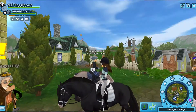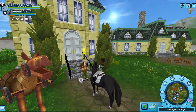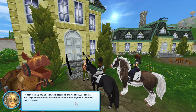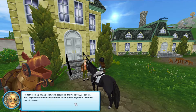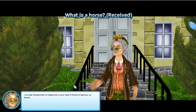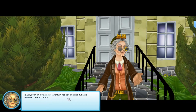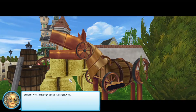We are going to find some recycled items for her. I've seen videos of it so I kind of know what it's about. Let's read the dialogue: 'Hello, cracking time as always, assistant — that'll be you of course. Your empathy is as important to a building engineer — that'll be me of course. I can see the glimmer of ingenuity in your eyes, a flicker of genius no doubt. I'll let you into my greatest invention yet — you guessed it. Behold the H-O-R-S-E! A wee bit rough around the edges, but I'm still inventing.'